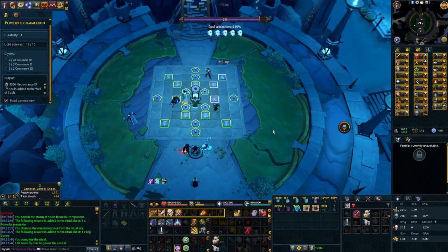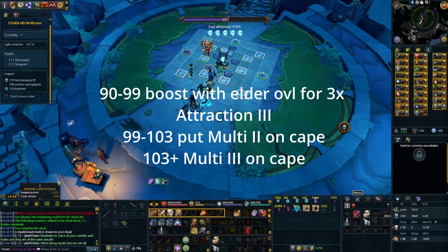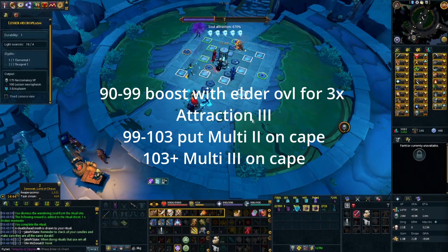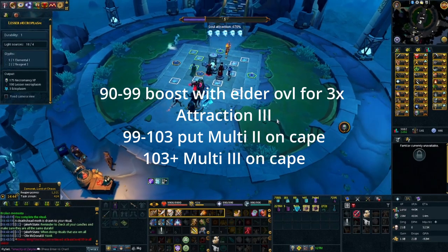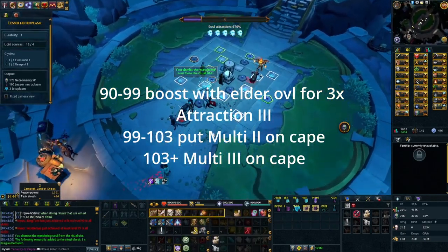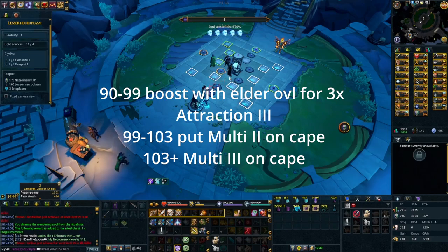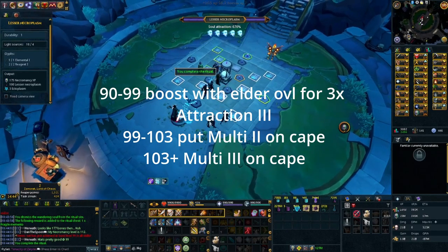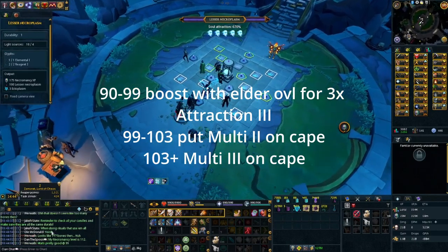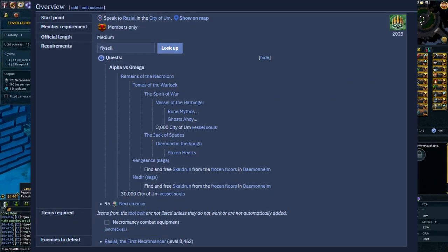At level 90, if you have elder overloads, you can boost to use 3 attraction 3 glyphs. This puts you over 500% attraction, giving you access to the highest tier random events which give the most XP. Once you hit level 99 and have a skill cape, put multiply 2 on that skill cape until level 103, then switch to multiply 3. Eventually you'll get up to 30,000 souls, and then you can do the final quest — Alpha vs Omega — requirements on screen.